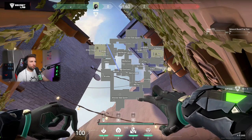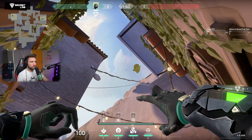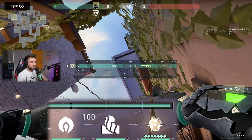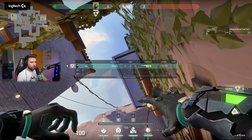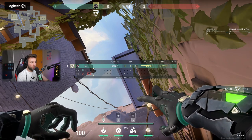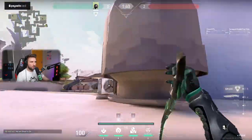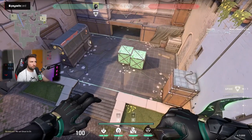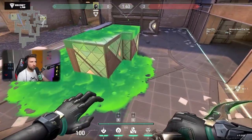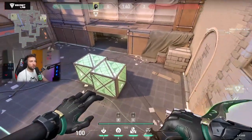I prefer to have lineups for two things: for the default plant spot and for the second default. You're going to use your ultimate sign and align it with the bulb here, then move the middle sign of the ultimate towards the beginning of that bulb. This is for the boxes — it basically covers this area but also the backside of the boxes. Whenever someone jumps from here, they typically hide behind it, so you're pushing them out as well.